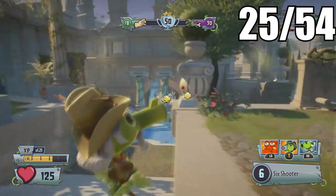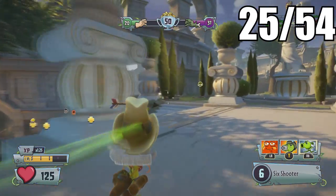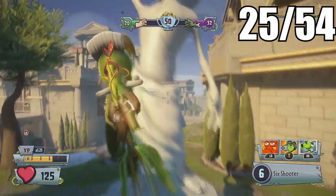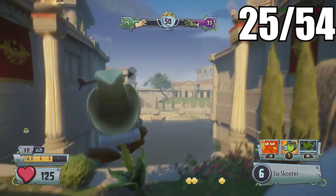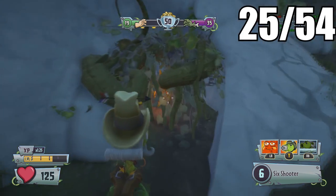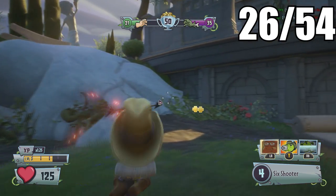The next one in the Coliseum is in a smaller crevice, so I recommend being a smaller character to make it easier. Use my surroundings as a reference for where to go — once you get here it'll be inside this giant skull's eye. A smaller character makes this pickup much easier, and there'll be a few others like this in future maps too.